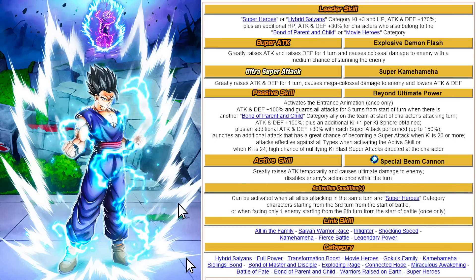Link Skills — they kind of fumbled this a little bit. All in the Family, Same Warrior Race, Fierce Battle, Shocking Speed, Command, May Have Fierce Battle. Shocking Speed is really not necessary, and overall he doesn't link well. Same Lineage would have been a lot better; Prepare for Battle would have been more beneficial. That presents a problem with links. He also doesn't link well anywhere with the LR Piccolo, which we'll talk about in another video. The links are a big weak point here.